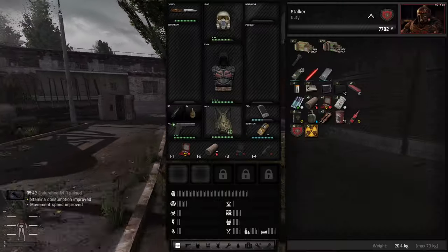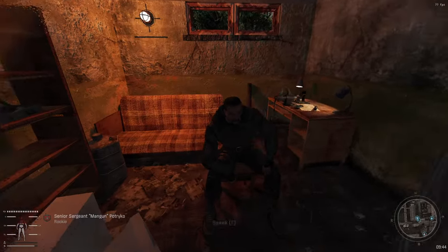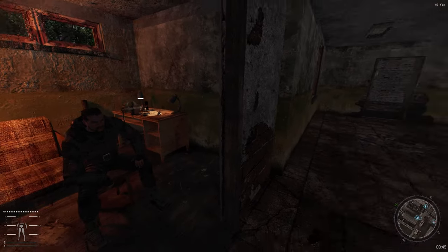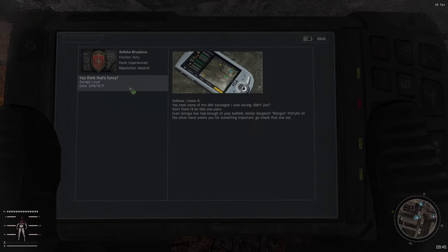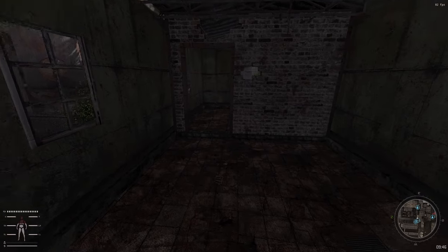Back to the mechanic — let's unlock this PDA and see what's on it. Maybe we get a stash. 500 rubles — sure, no problem. Let's view it. And nothing, unfortunately. But we'll still get some money off of selling it.